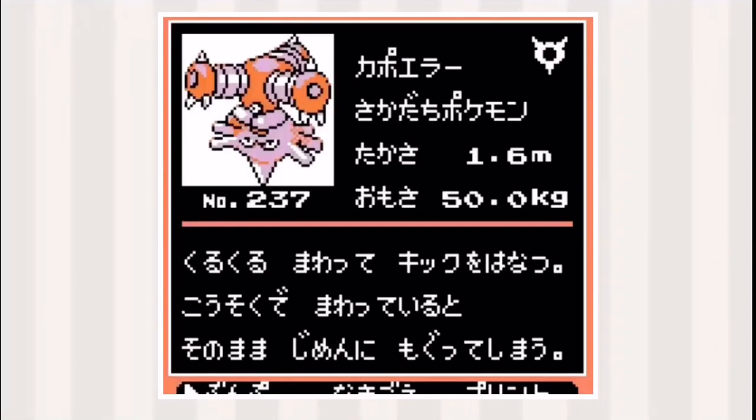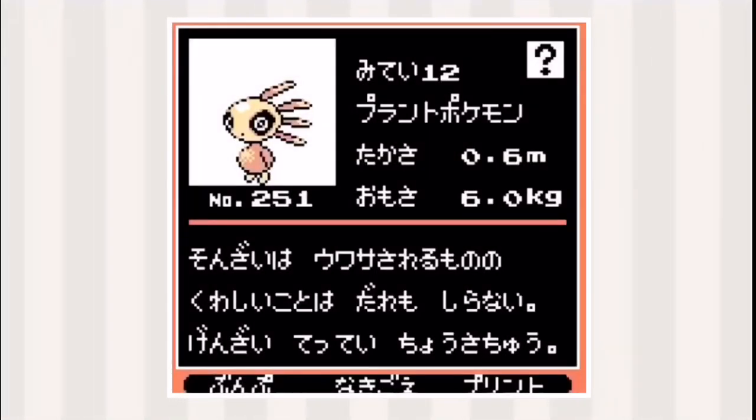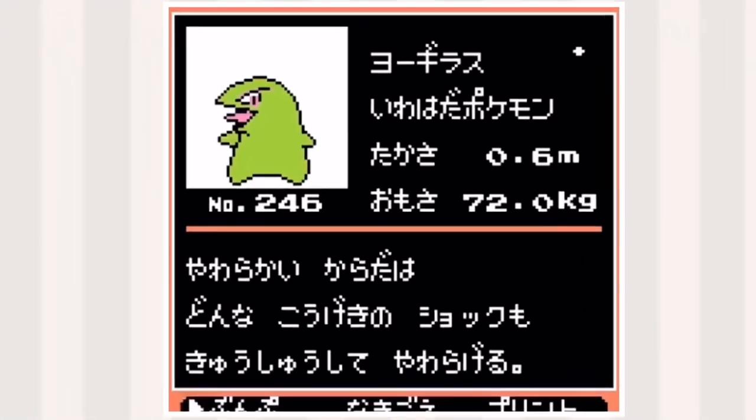Hitmontop has got some thick legs. Miltank looks like it has put on some weight — not fat-shaming though. And finally I've saved the best designs for last. Here's Celebi — I put this one in because it just looks so weird. Next one is my personal favorite: it's Larvitar.